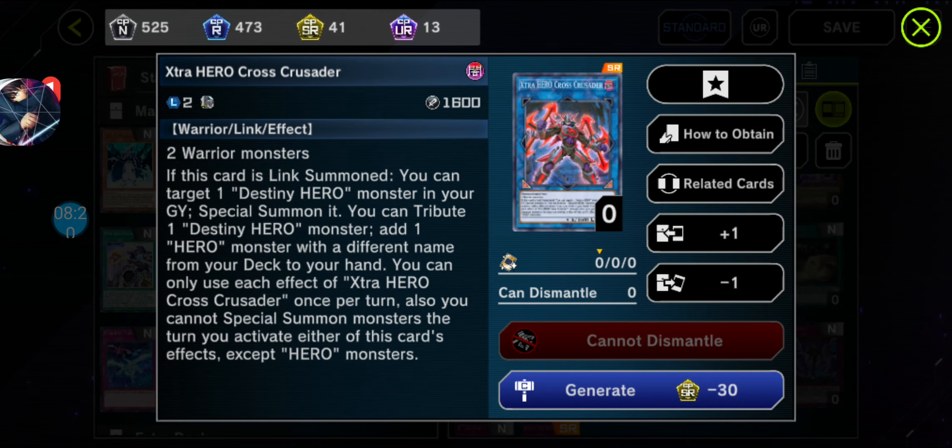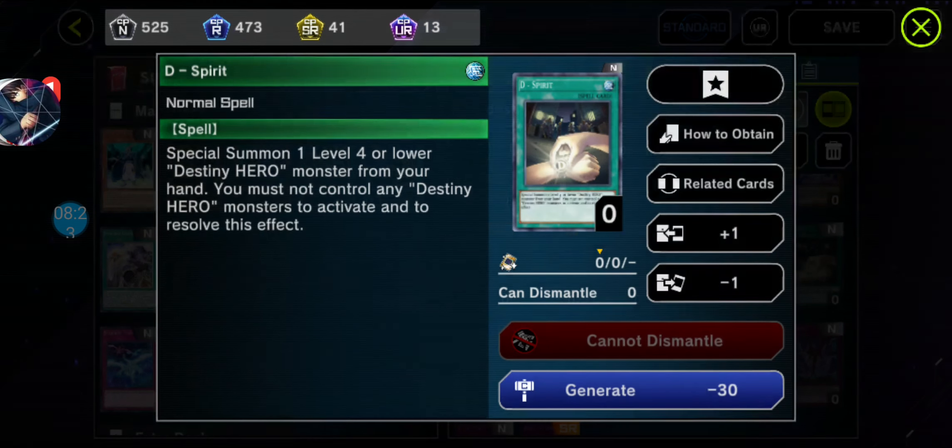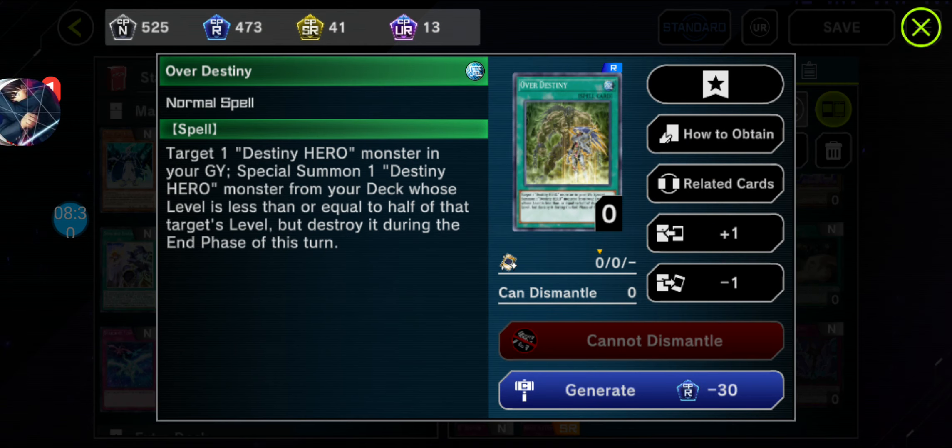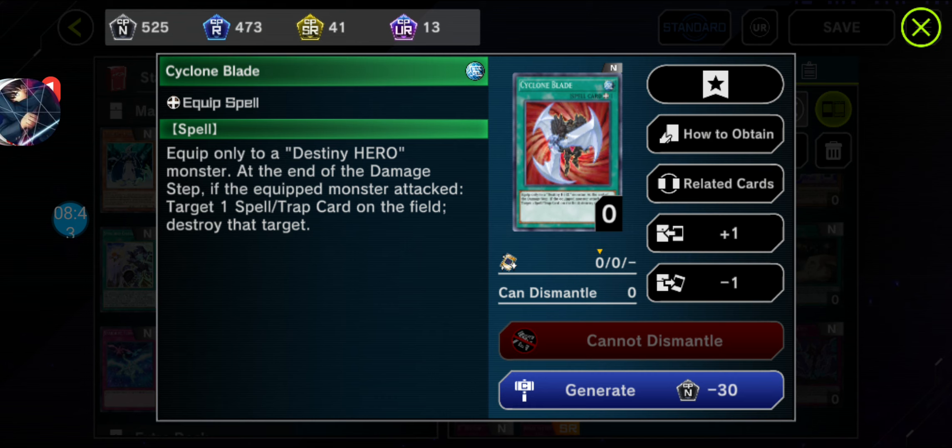Or it can be discarded to Special Summon. Got The Spirit — Special Summon level 4, it's a normal spell. Got Over Destiny — if you have one Destiny Hero Monster, it's equivalent to Monster Reborn but you have to destroy it at the end of your turn. Got Psycone Blade — if it attacks or is being attacked, it can destroy one spell or trap from the opponent's field.